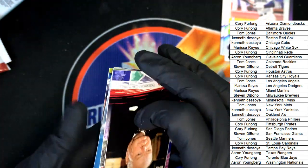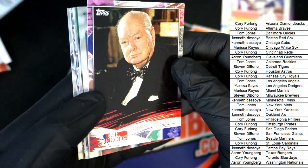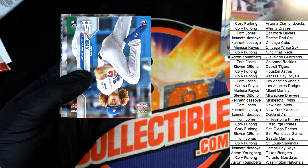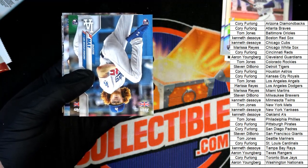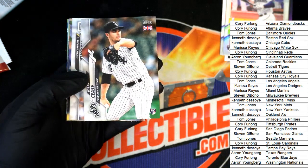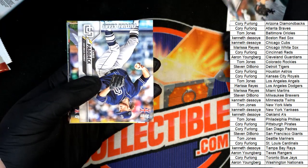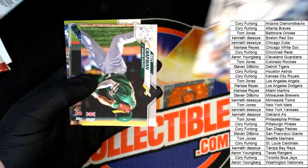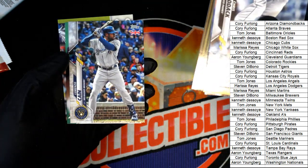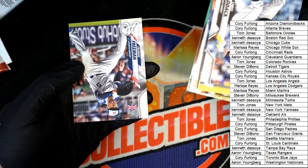So many good rookies in 2020. This is a veteran — Winston Churchill. We got a Dustin May UK rookie, Dylan Cease UK rookie. Nice Aaron Judge, Jackie Bradley, Tanaka, and a Freddie Freeman.